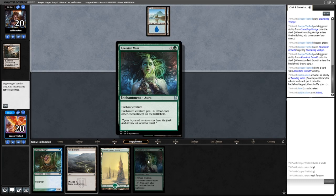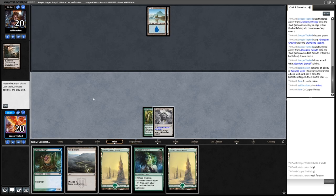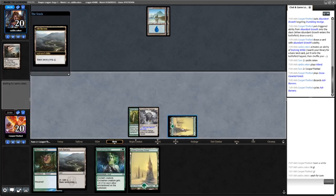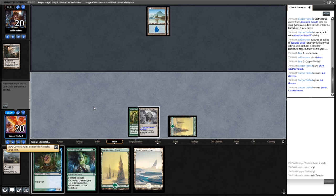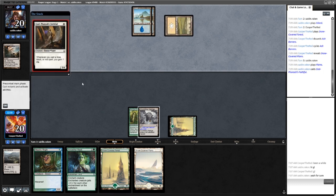We'll be able to put an Ancestral Mask onto the Slippery Bogle and start swinging in for damage. Ancestral Mask counts each other enchantment — we do have one with the Abundant Growth here. They have Counter Magic up, which means they could counter our Slippery Bogle. So we're just going to go get Plains and pass the turn. I don't want to play my Bogle into a Spell Stutter Sprite, Prohibit, Counterspell, any of that nonsense.